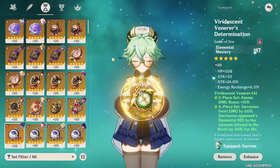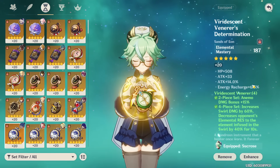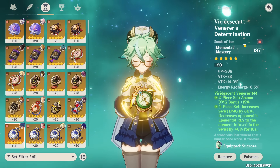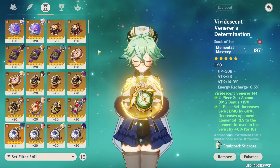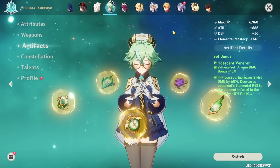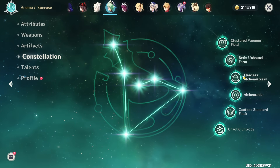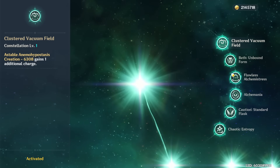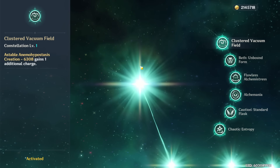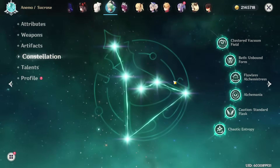Getting Elemental Mastery on the main stat can be rough, but once you have EM main stats on your sands and other pieces, you don't have to optimize your substats as much, since you don't really care about energy recharge, attack, crit, or anything. You mainly just want really good main stats, and once you have them, you can stop worrying about your Sucrose. Also, since she's a four-star, not only is she more accessible, but she has accessible constellations, and her first constellation in particular is really, really good as you gain another charge of your skill.